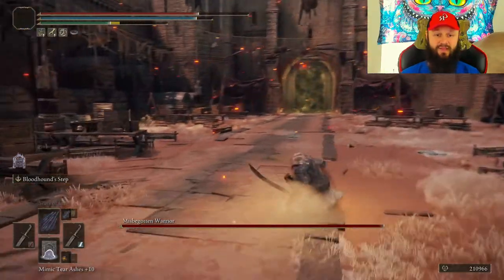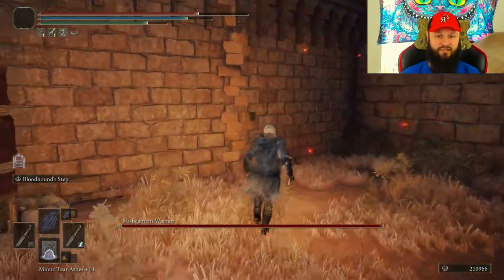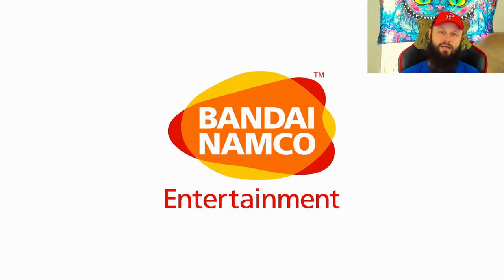When it disappears — whenever you're standing beside this wall and the summoning sign disappears — you want to leave the game. That's all you want to do. Leave the game, come back, and you're going to spawn beside the wall and the boss is going to be completely frozen.